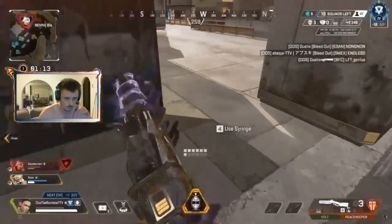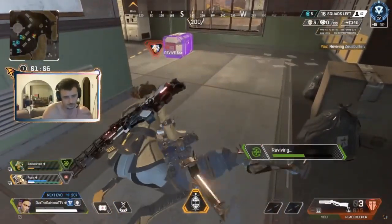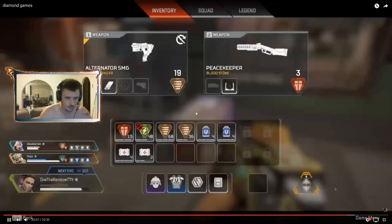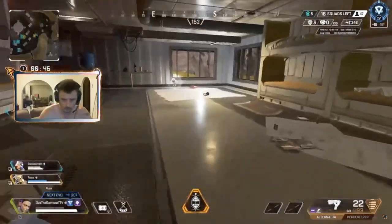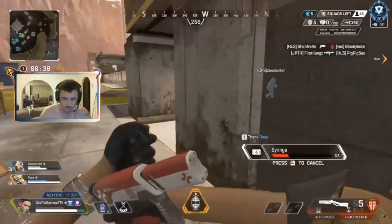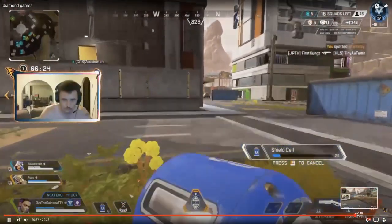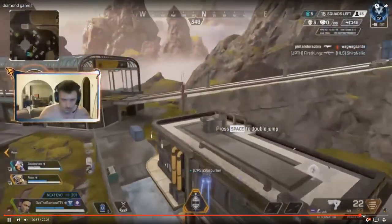Immediately, the first thing needs to be an instant armor swap. I don't care about the level of the armor — you need to immediately get an armor swap to counter the third party. I don't know where other teams are, and he may know there's no team at Skyhook, which I obviously don't know because I did fast-forward. But in most cases, even if it's a red to white armor, in order to avoid the third party after a fight, I want you to switch from a red armor to a white armor. The white armor is going to help you more than an empty red.